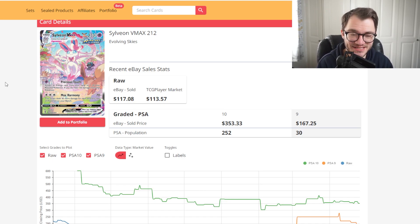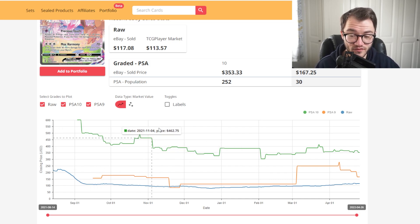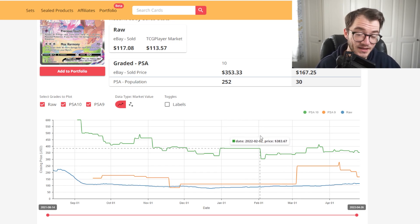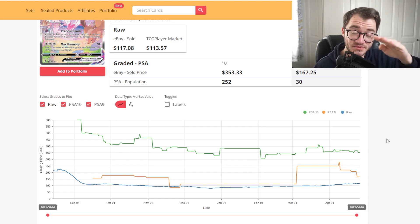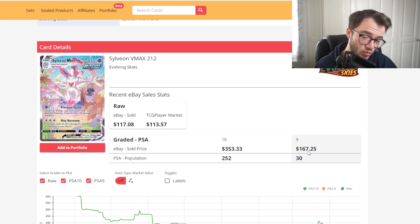At number 7 we have one of the best cards from Evolving Skies — the Sylveon VMAX alt art at $117 on eBay and $113 on TCG Player. Interestingly, graded prices are actually less than the Espeon: a PSA 9 doesn't justify the cost at $100 grading fees, and you'd lose money. In a 10 it's around $400. The chart shows it peaked at $600 in a PSA 10 and has dropped to around $400. The raw price has been steadily rising. I'd hold off sending this off until PSA drops their prices.